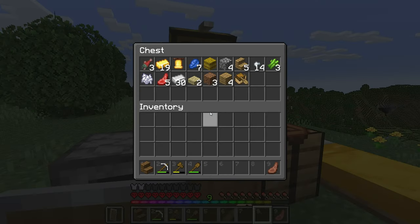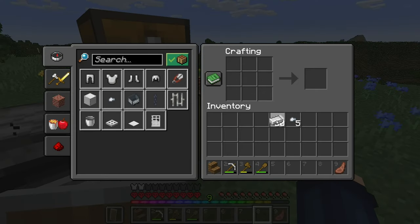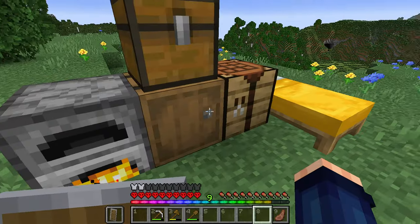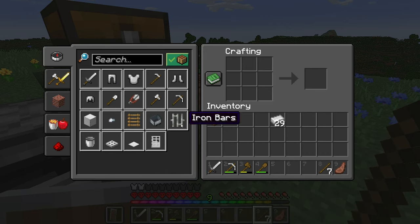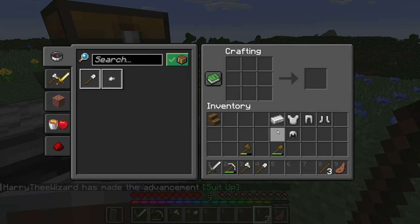Let's take a look at what we got. We get 31 pieces of iron just from that, which is really good. We definitely have enough for every single piece of tool and armor, which is really good. One piece left over.